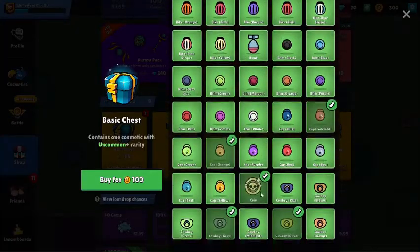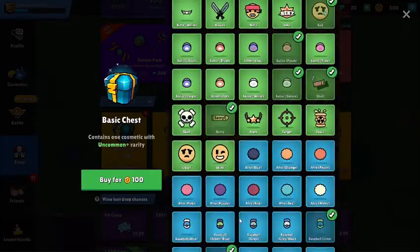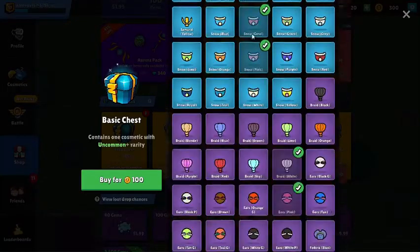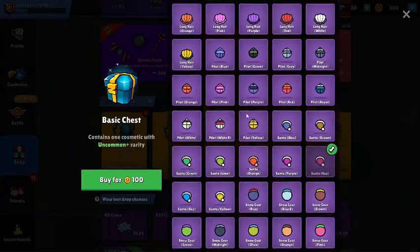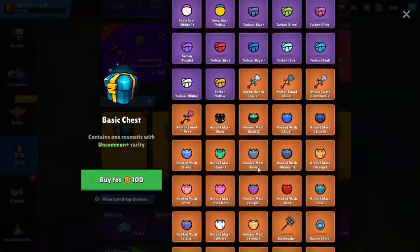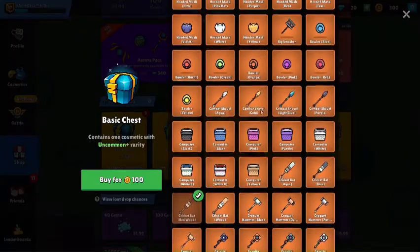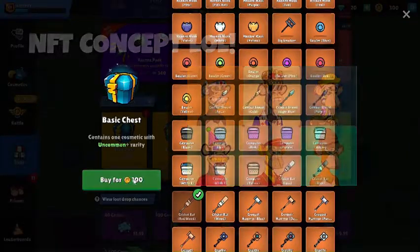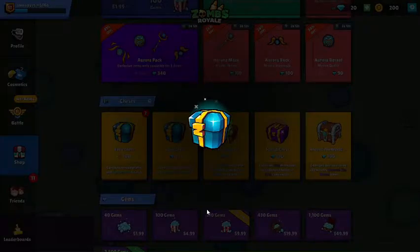Here's what you can get. I already got some of these from the past. I hope I get something good, but it's nothing good - it's all epic, and they're all the same but with different colors, all like NFTs. I hate this.